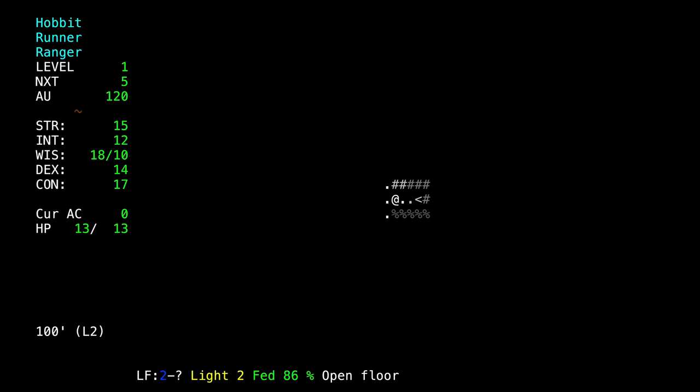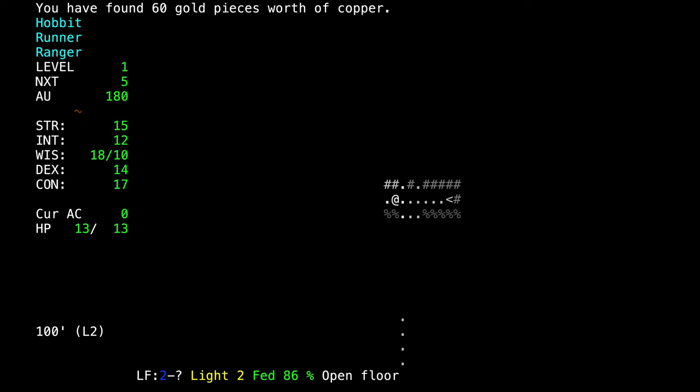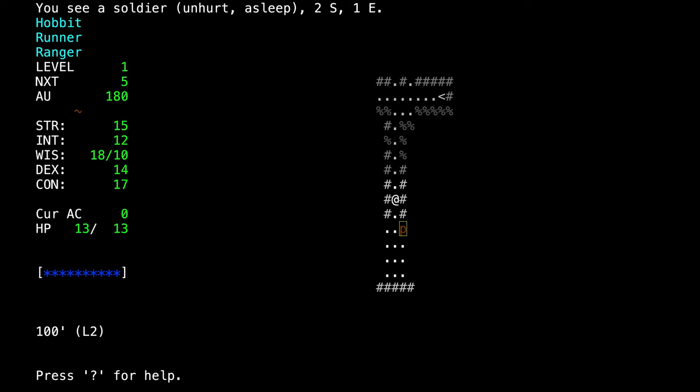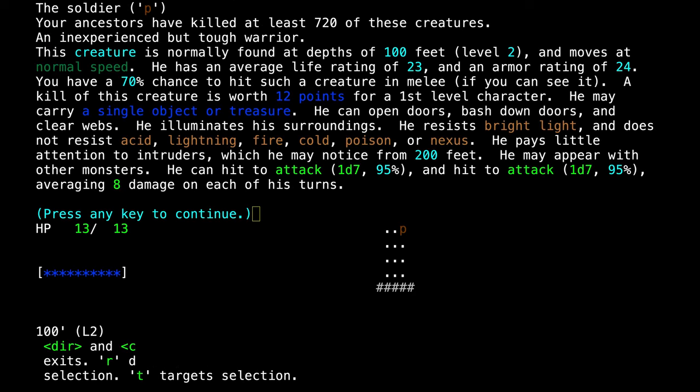We'll take the stairs we found. Gold is good — we can go back to town and buy things later. Here's a soldier. A soldier is a dangerous adversary for us. He has 23 health, so if we're throwing shots and averaging 5, we can expect to kill him in about 5 shots.